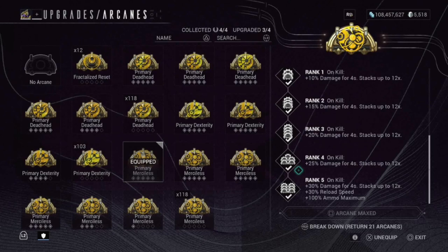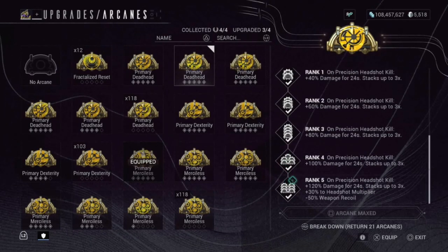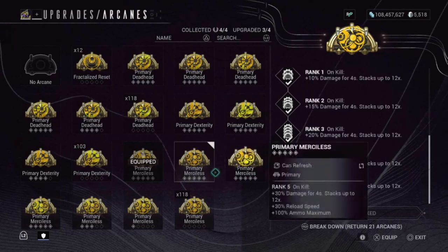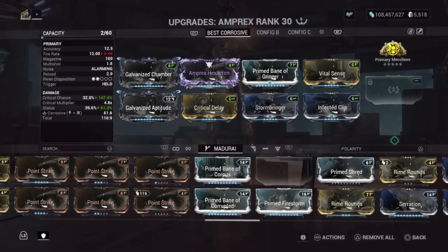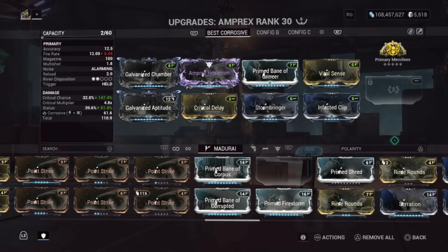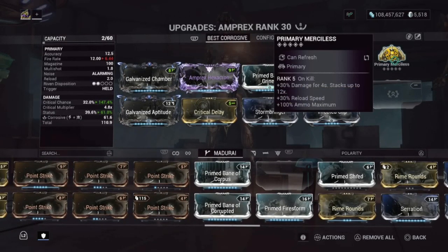Primary Merciless is one of the best arcanes to come to this game. You can also throw on Primary Deadhead if you want — that gives you 120% damage for 24 seconds stacked up to 30 times, 30% headshot multiplier, which is going to make it crazy good, and decreases your weapon recoil by 50%. You can use anything you want. I'll probably stick to Primary Merciless since this weapon has a 100 magazine — that 100% ammo maximum is the biggest benefit.